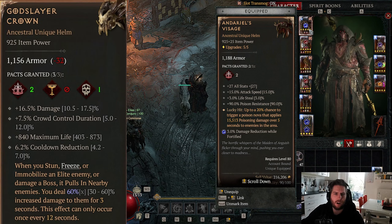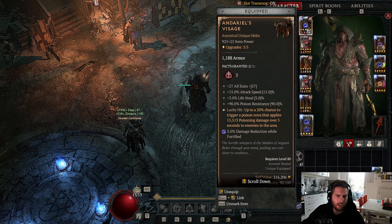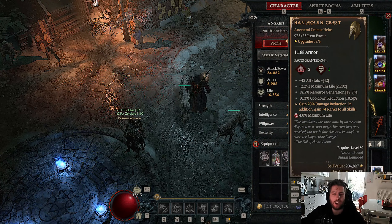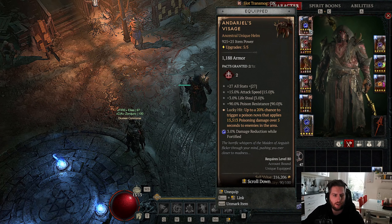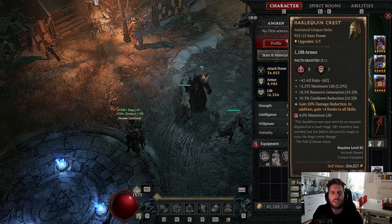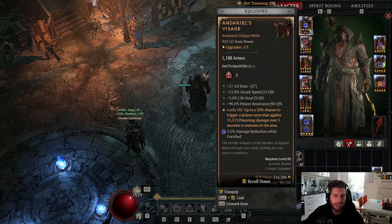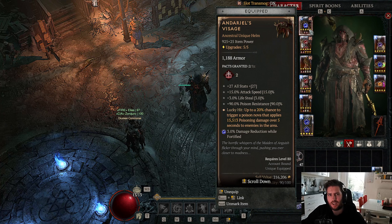I don't recommend using Godslayer Crown as the helm. It has really nice offensive stats but we need the helm slot for our defensive part in Abatov Seer. The question is: is Andariel's Visage actually better than Harlequin's Crest, the Shako? I'm testing this at the moment. The problem with Harlequin's is you will lose the huge lifesteal and the poison nova that helps sustain your poison damage. You do get 4 skill ranks for Poison Creeper, cooldown reduction, and 20% damage reduction, but I think you will just need the lifesteal - it is your most important defensive stat for the build. Go with Andariel's Visage.